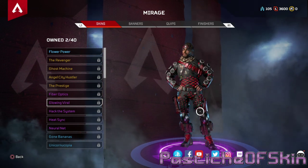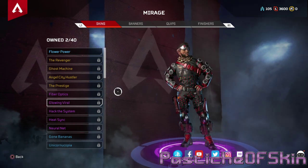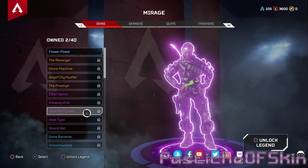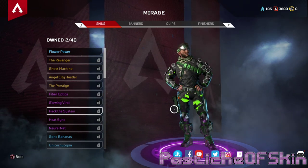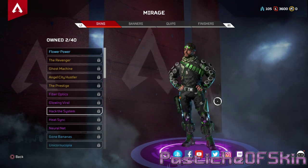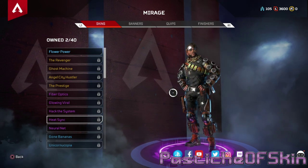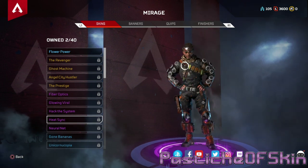Glowing Viral — I actually like this one less than I thought. It becomes like a messy spiderweb as it moves along the legs. Hack the System — green looks good on this guy, especially on the checkered scarf, but I'm still thinking the blue of Fiber Optics worked better. Heat Sink — I actually like this one. He's one of the few characters to pull off that brassy brown because he has multiple ways of using it.